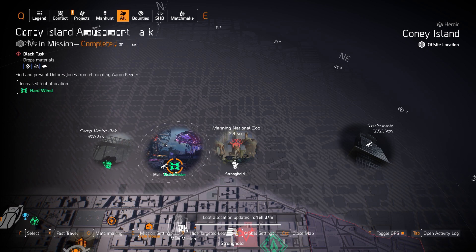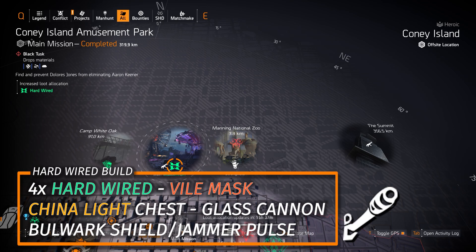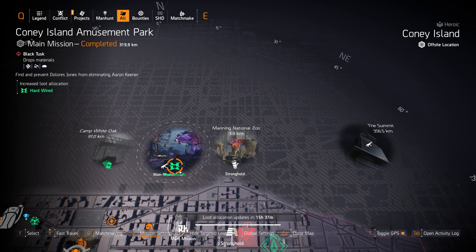Next up, we got Hardwired at Coney Island Amusement Park. A subscriber recommended a pretty great build from Running Butcher. I'll give it to you in the bottom left overlay and link to this video in the pinned comment section below. It's four pieces of Hardwired, then a China Light chest piece with Glass Cannon and the Vile Mask, and I believe he's running the Jammer Pulse and a Bulwark Shield.